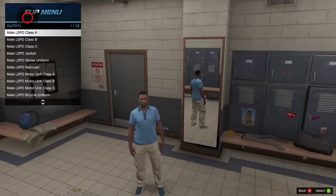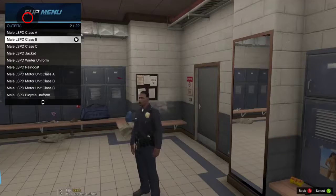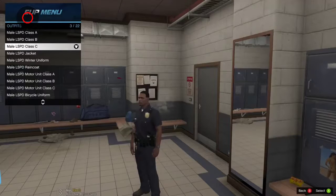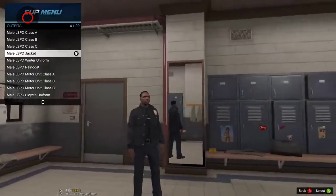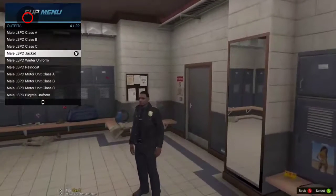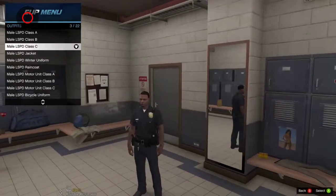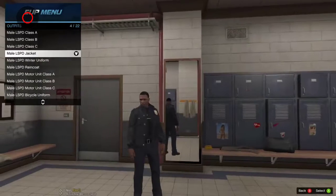So we have more options than we ever had before. We have tie, open up, no tie, and short sleeve. Now we have jacket — so you can see we're wearing a jacket, very nice. It also moves the microphone over from our shoulder to our chest, which is pretty cool.